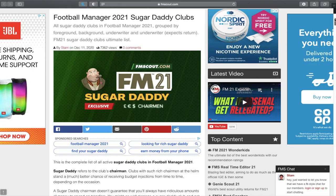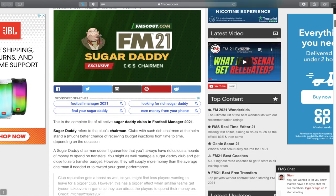Hello everybody, welcome to the video. My name is Jake, here for FM Scout. Today we're looking at a new list on the FM Scout website — the Sugar Daddy Clubs list. I'll leave a link in the description. It's more detailed than just clubs with a lot of money; it goes into depth about the chairmen behind these clubs, what kind of chairmen they are, and what kind of funds you'll be getting if you start a save with a certain team. I'm going to go through the four different types of chairmen on this list.